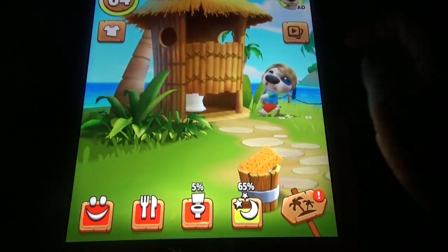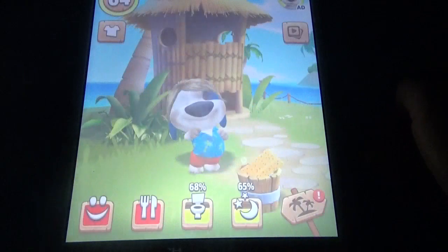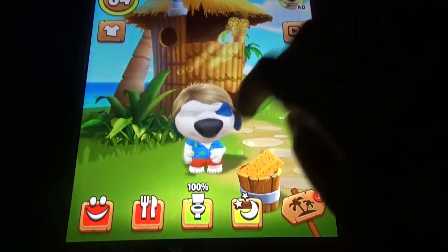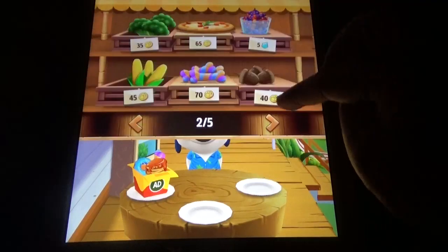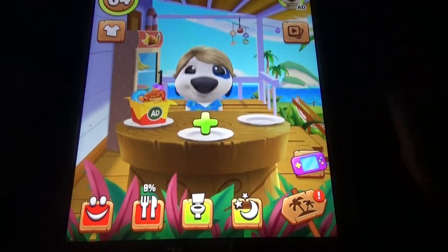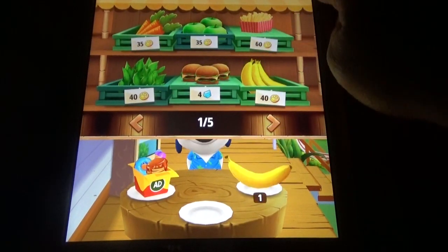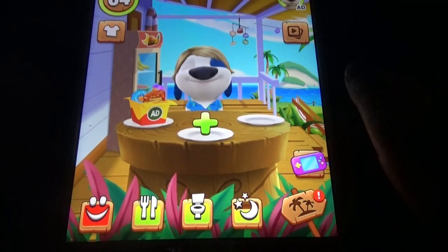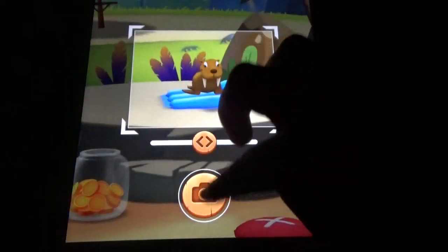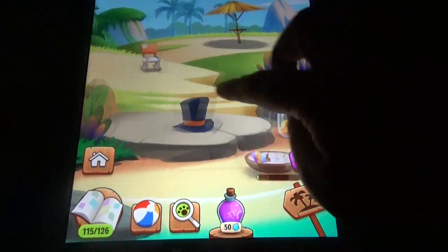My Talking Hank has a wardrobe that depends on taking photographs of animals. We can see different foods here, and by taking photographs of the animals you can unlock wardrobe options. Then you need to buy the wardrobe options for coins.